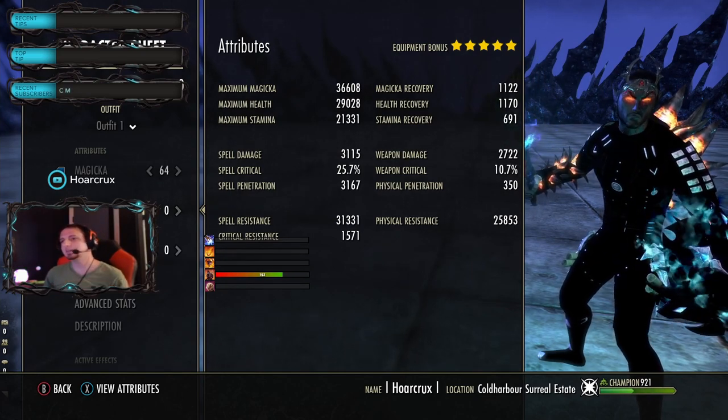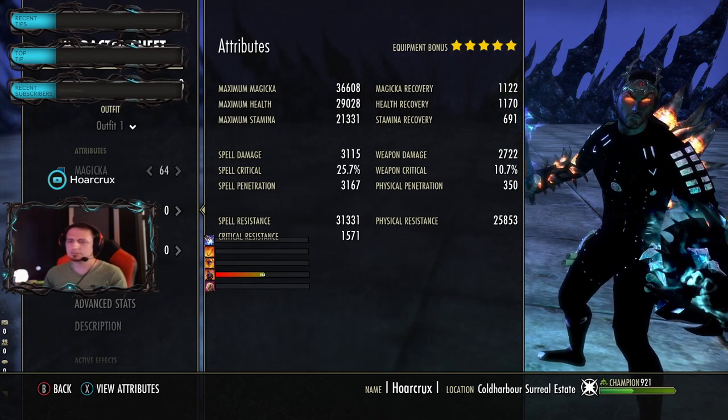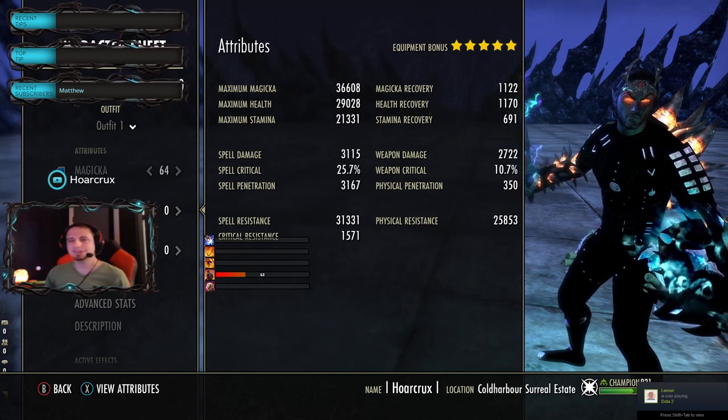Here's the back bar - just a static value of 3100, or 31K spell resist, excuse me physical resist, crit resist, yada yada.